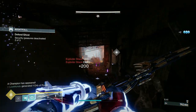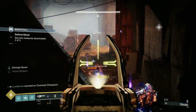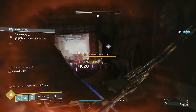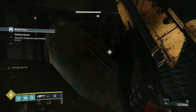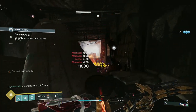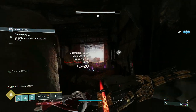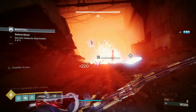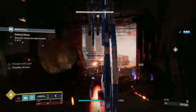When you get 'security measure deactivated — two of three,' we're going to get two Overload champions, and they're going to come down to us, which is why this is such a great spot. I'm hipfiring Tiku's to stop the Overload, then hitting it with the explosive shot. I hipfired twice because I wasn't sure I'd hit him with the first one — Tiku's sometimes has a mind of its own. The explosive shot takes off enough damage that three Vorpal weapon shots from the linear will take out the champion.